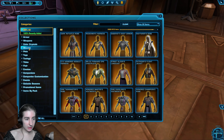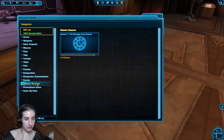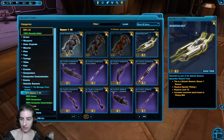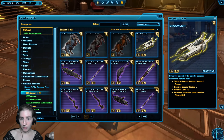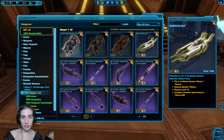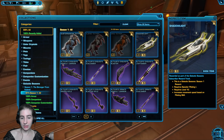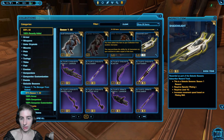A lot of players also ask: where do my tokens go? They are going to be in your currency tab right here. I've also seen a bug where players say they are not going in their currency tab — that is a bug. Please go contact customer support about that one.